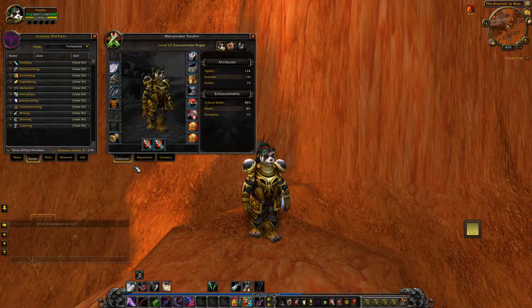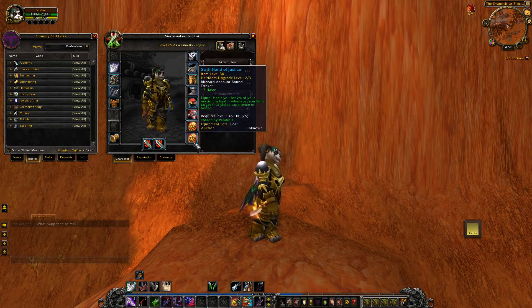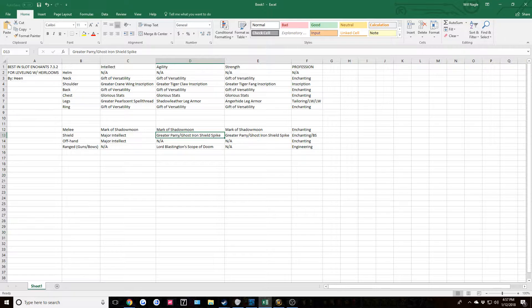The gear slots we will not be covering include bracers, gloves, belts, boots, and trinkets. The first slot is the helmet, which I want to go over first because there are no enchantments for that slot. Don't panic if you don't find one, because there isn't one - there used to be in old World of Warcraft, but in today's game there are no more helmet enchantments from any profession. I don't think there are any even from engineering, so just ignore this one altogether.